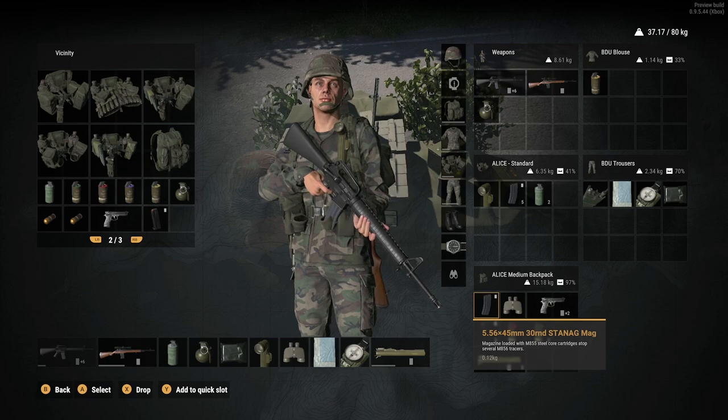This is very simplified compared to DayZ, where you've got to play Tetris every time or think about weight. We do have to think about weight here, but it's not quite as complicated. So that's kind of how you move things around. The next thing is what you can see at the bottom of the screen, which is the quick bar.